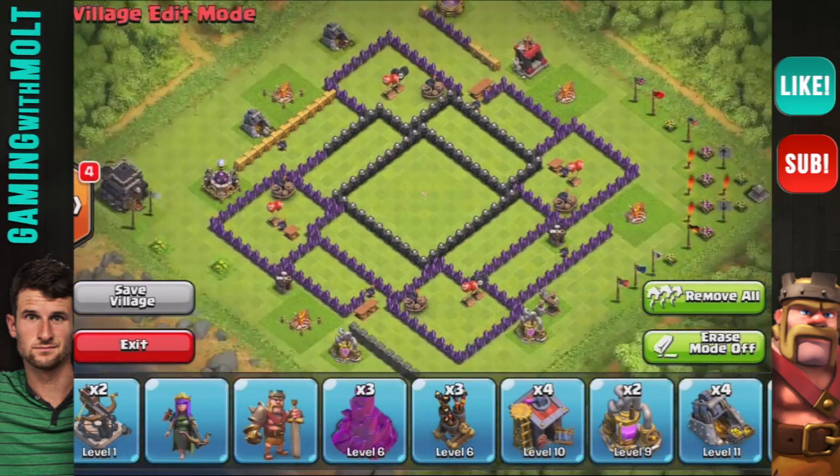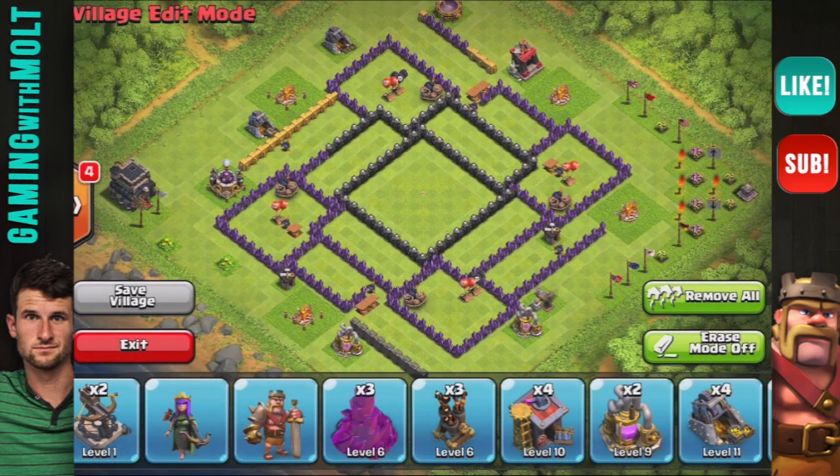Hey, what's up guys, welcome back once again, it is me Molt. As you can see right here, we have our first Town Hall 9 base build. Super excited about this guys. This is my first farming base for Town Hall 9, and I'm calling this thing the Ninja Star because I feel like it looks like a spinning ninja star.